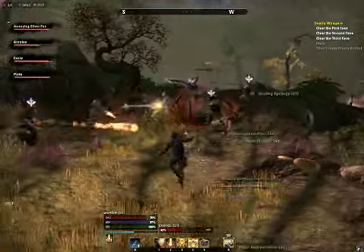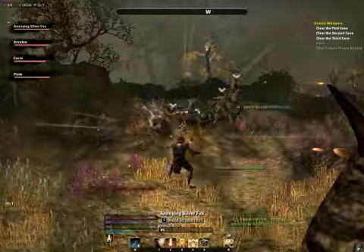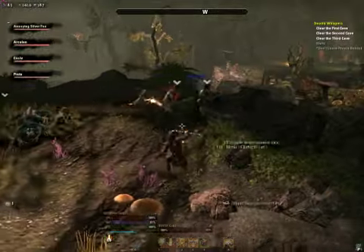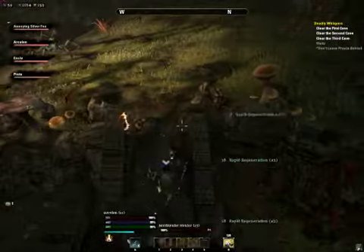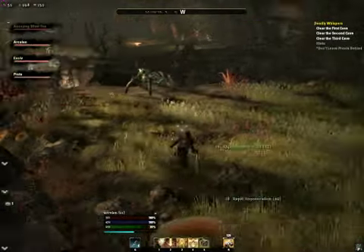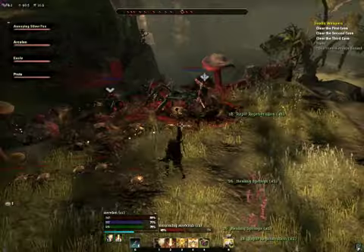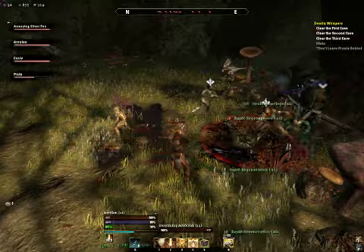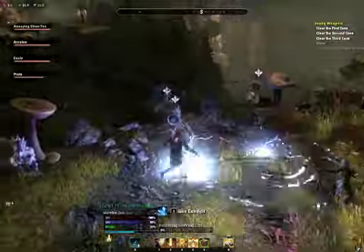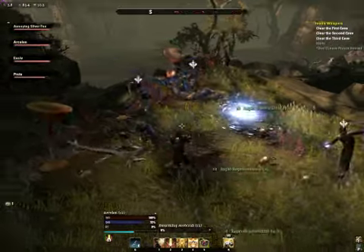I like to throw those heals down right away to make sure everybody has enough health. Once I have a good bit of magicka — it was up to about 90% when I started casting — I'll throw in that big group-wide heal. I did spec into it to give it a quicker cast time since I use it quite often. There's also an instant heal — it's number three on my bar, I think it's called Healing Surge.